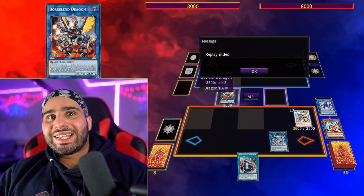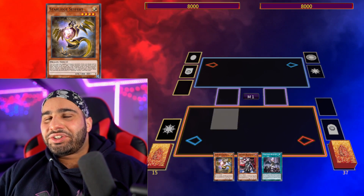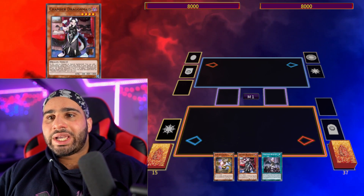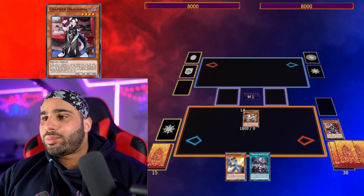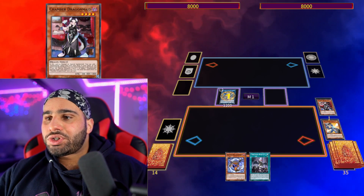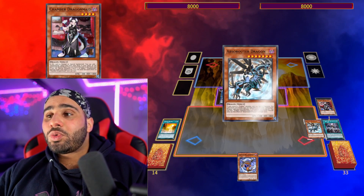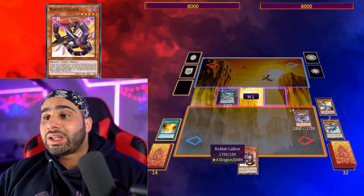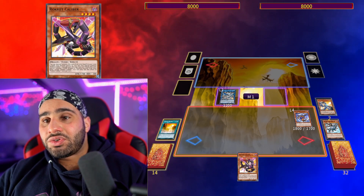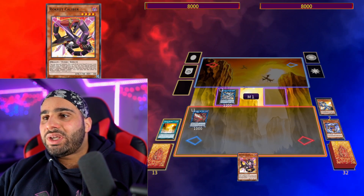Let's get into Combo Number Three — kind of better, depending on your definition of better. This time we do need a discard. Normal summon Saffira, send Chamber Dragonmaid to the graveyard, get Wyvernster from deck to hand, then make Romulus — chain link one, chain link two — for a double search: Black Dragon Collapserpent and Dragon's Ravine. Use Ravine to discard Forbidden Droplet, send Absolute Router Dragon, which searches Rocket Caliber.